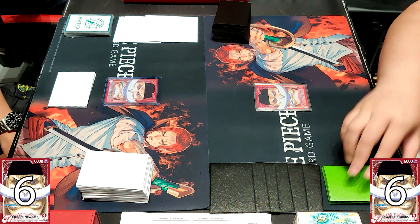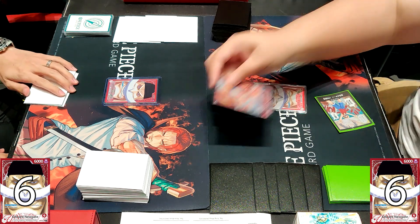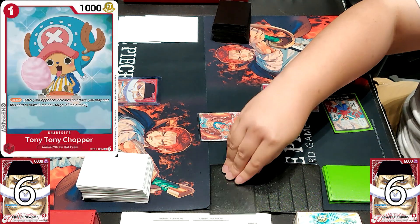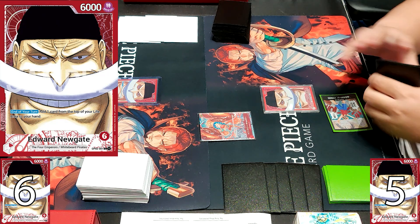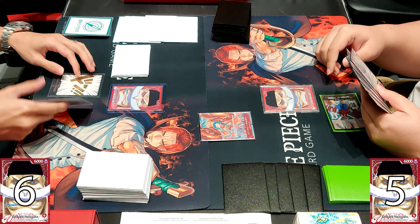Welcome to the DPP channel. Today we have another One Piece TCG video and we'll be taking a look at the Whitebeard Mirror. The Whitebeard has a unique leader ability that starts the game off with 6 life and 6000 power, instead of the usual 5 life and 5000.